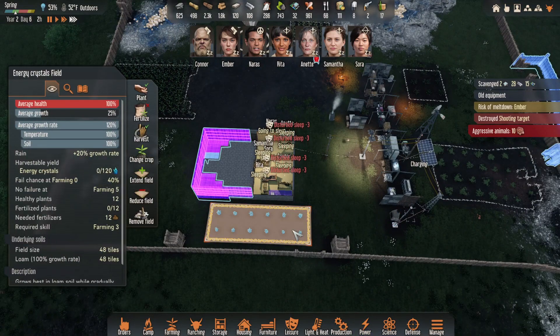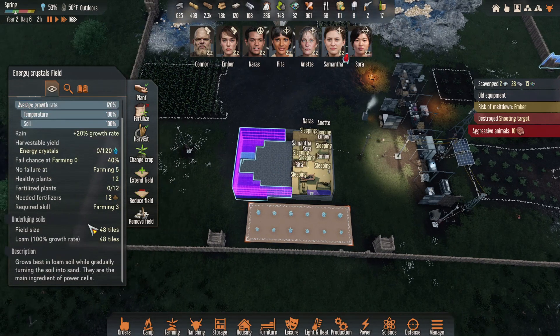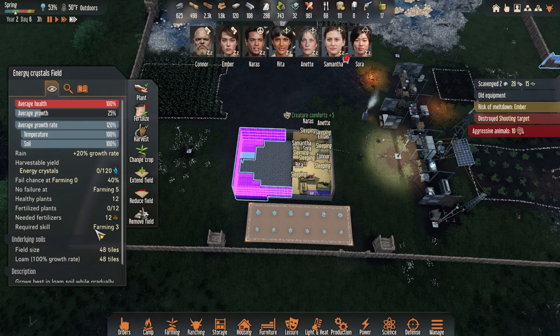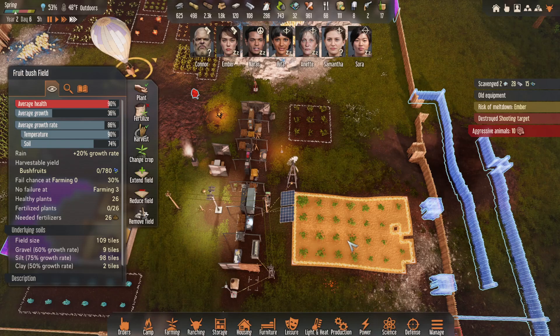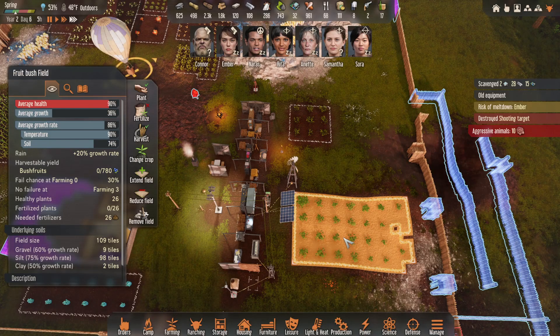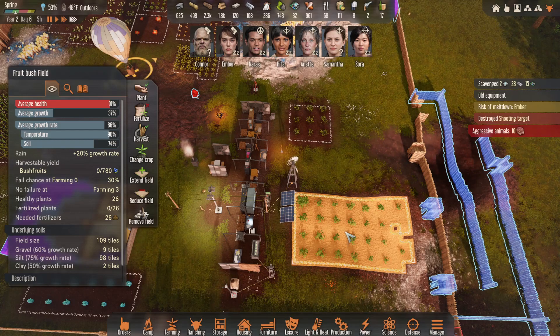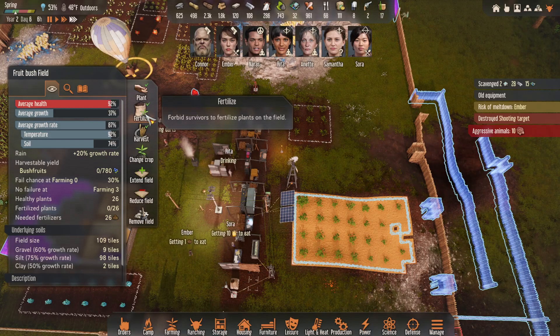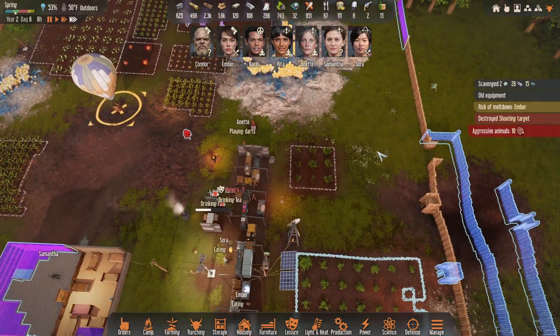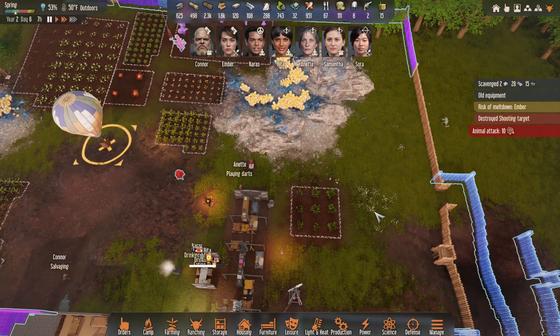Everybody's going to sleep. I wish that it would give me an ETA of when I'm going to be able to harvest it — like, going medieval does that, it'll say you'll be able to harvest it in three days, four hours. Average health 90 percent — that's not awesome. Some of the soil is kind of not very good. Allow survivors to fertilize the plants on this field — that sounds like a pretty darn good idea!